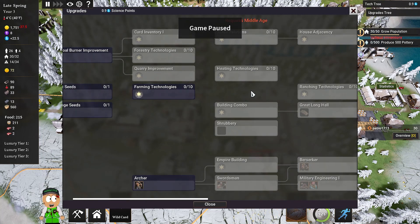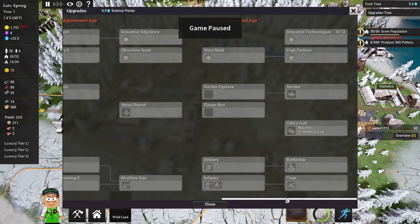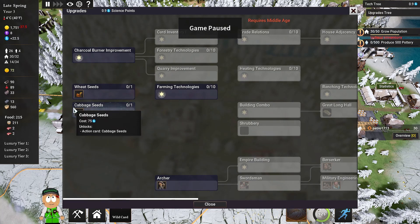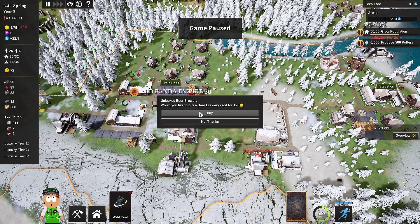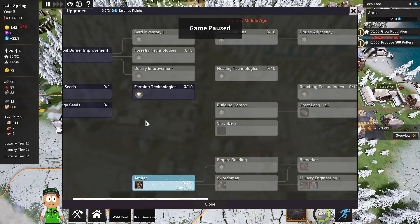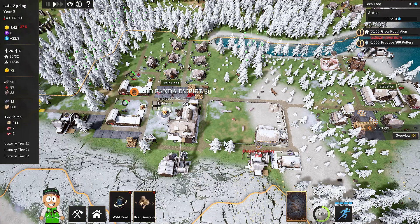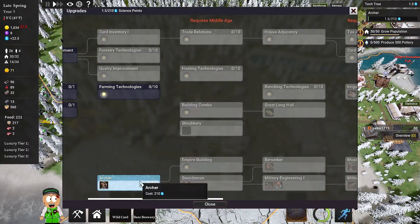We've unlocked an additional technology tree — super awesome! We've actually got two technology trees. This one has Archer, Swordsman, Musket, Machine Gun Infantry, Artillery, Tank units, Battleships — it's a whole military progression. The other has Cabbage Seeds, farming technologies, and other stuff. I'm gonna go with the Archer to increase the speed of raids, and we can also make a Brewery but we need wheat first.